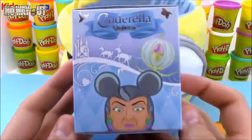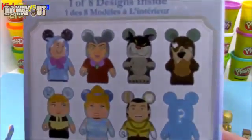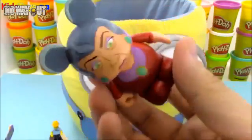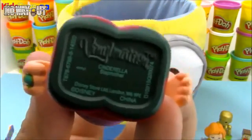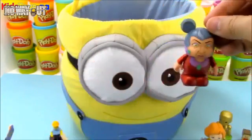Now here are some brand new Vinylmations — these are the Cinderella Vinylmations. I just found these at the Disney Store. There are eight different characters you can get, which is pretty much like all the Vinylmations — there's usually eight with one mystery figure. Let's see who we have. It looks like we got the Evil Stepmother for Cinderella. On the bottom you can see the name — it says 'Cinderella Stepmother.' I was hoping to get Cinderella but we can try to get her next time.